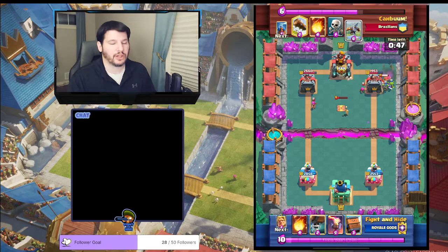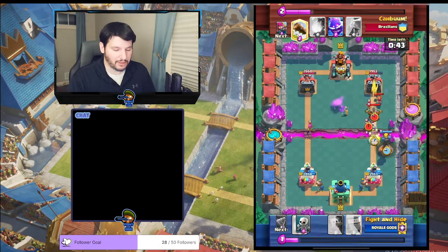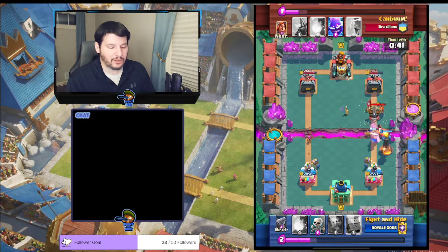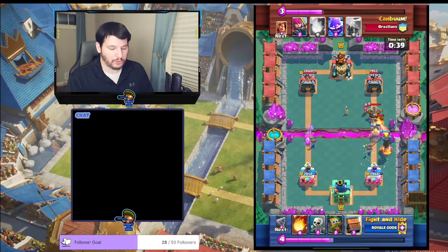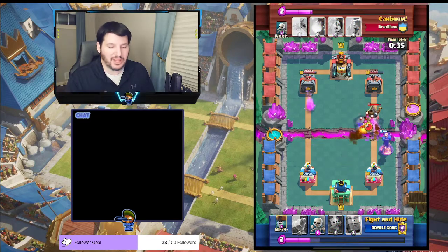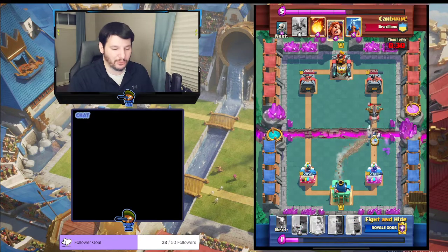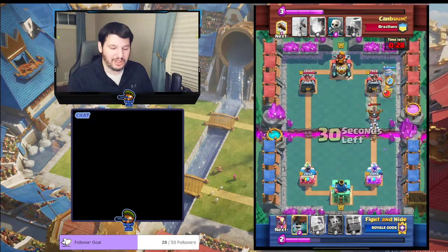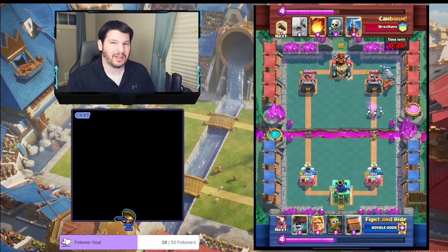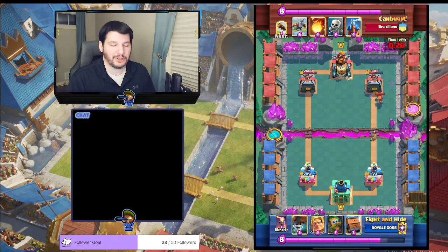I beat him to it and cycle Drill just to force him to play something. Now his Valkyrie's in the back. I try to Inferno Tower — in my poor play I dropped it one row too far back. But he makes a mistake: he drops everything at the bridge, and my Fireball value is tremendous — like an 8-4 trade. He does connect a little bit, but I get my Drill in the back, drop my Skeletons, and my Skeletons finish off the X-Bow. Skeleton even got a couple of hits on the tower.